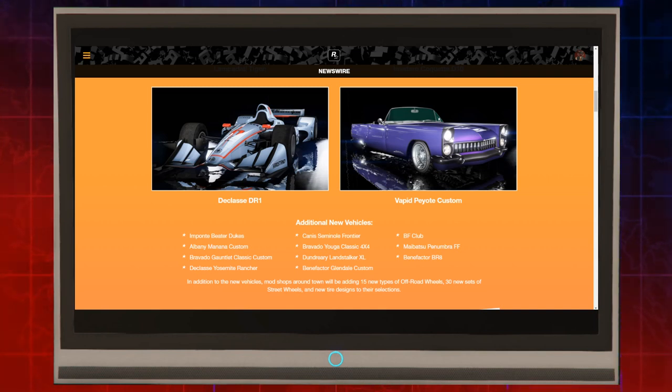We also got the Canis Seminole Frontier, the Bravado Yugra Classic 4x4, the Drearier Landstalker XL, the Benefactor Glendale Custom, the BF Club, the Maibatsu Penumbra FF — probably one of my favorite cars in this update — and the Benefactor BR8, another F1 vehicle. Remember, in addition to these new vehicles, mod shops around town will be adding 30 new sets of street wheels with new tire designs for their selections.